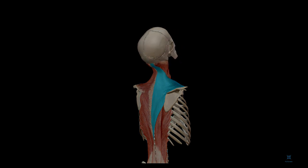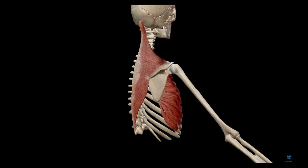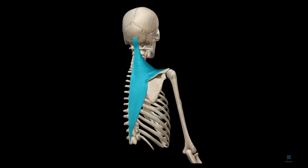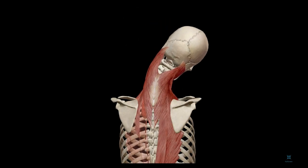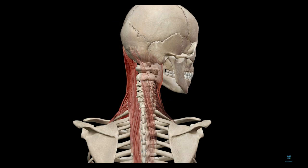The upper traps are muscles that attach from your shoulder all the way up into your neck. This muscle is responsible for actions at the shoulder — bringing it upwards — and at the neck, tilting it and turning it. As gamers, these muscles are often short due to a long time spent in a slouched position. When these muscles are tight, it can cause problems in the neck as well as running down into the arms.